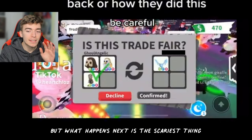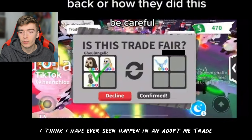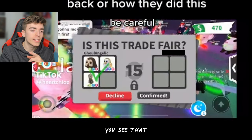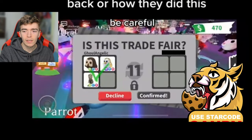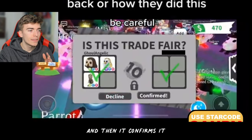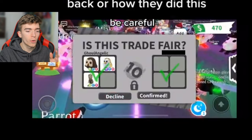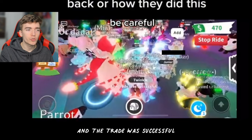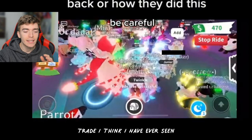But what happens next is the scariest thing I think I have ever seen happen in an Adopt Me trade. The Frost Dragon just vanished and there's a countdown. They're still confirmed, and then it confirms. The countdown doesn't hit zero, the trade goes through and spins, and the trade was successful. That is the most dramatic trade I have ever seen.